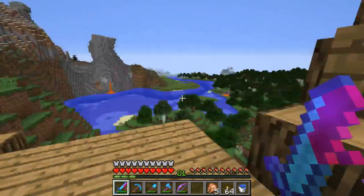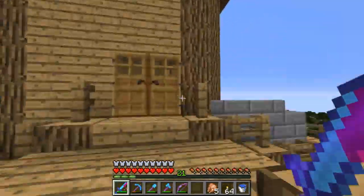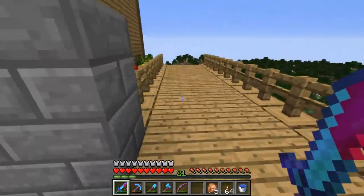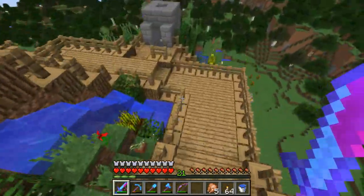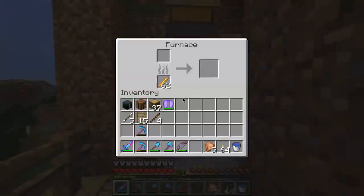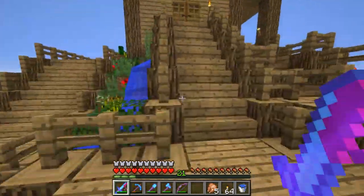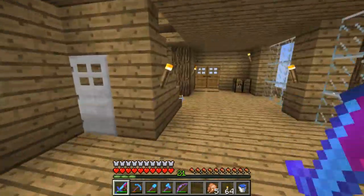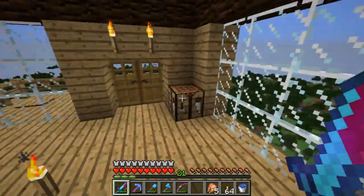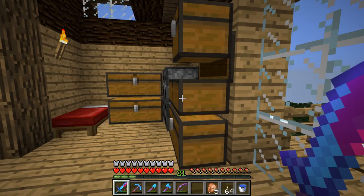I don't know what to put on this wall here — you guys can tell me. That's pretty much all I've done. The tunnel took absolutely ages. I also worked out that one blaze rod is for twelve items — I was wrong about it being over a stack. It's a lava bucket that's just over a stack. But I'm pretty sure blaze rods used to last a stack.